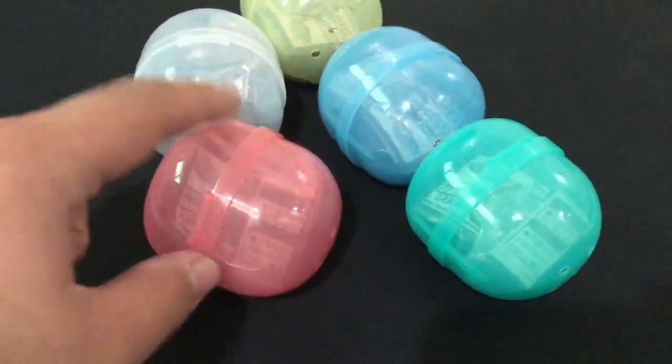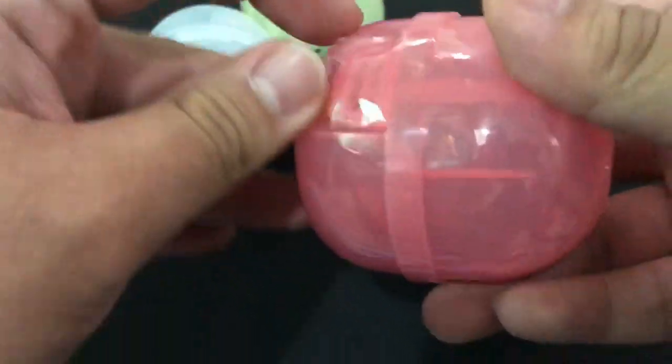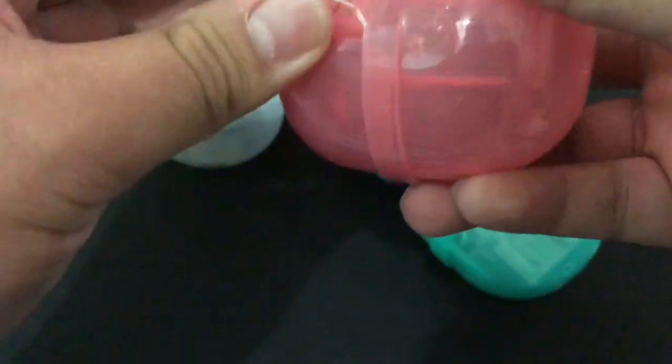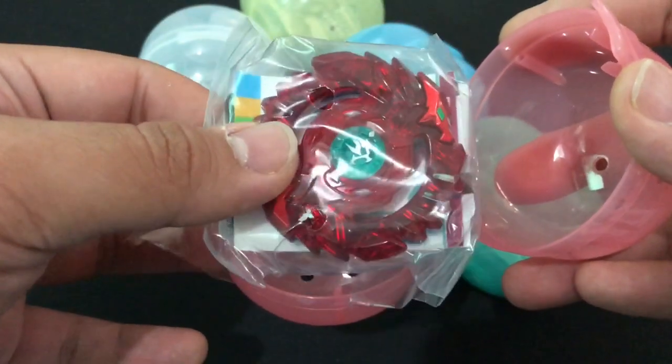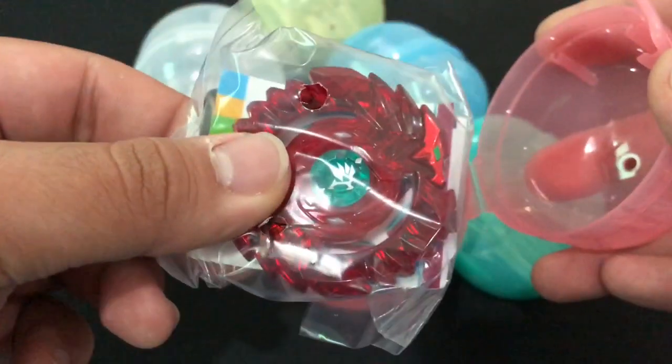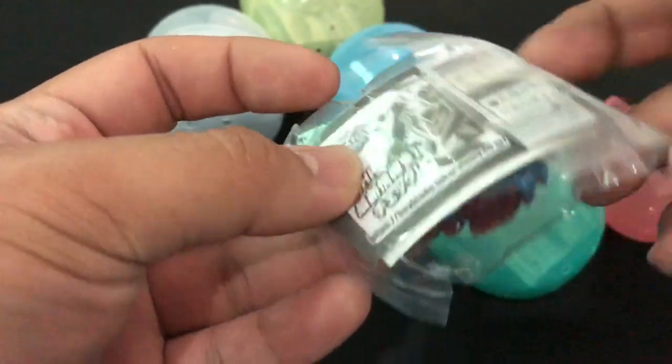We'll start with the pink one. Shelter Regulus. It comes with the sticker, the code, and the instructions for the stickers.